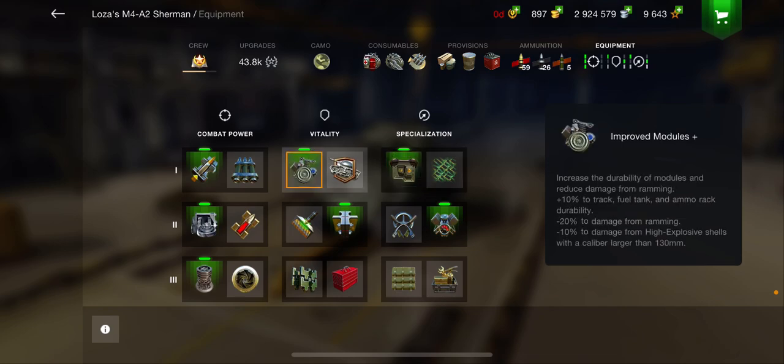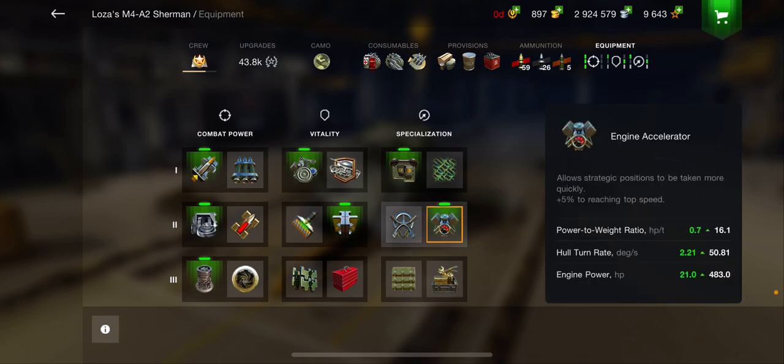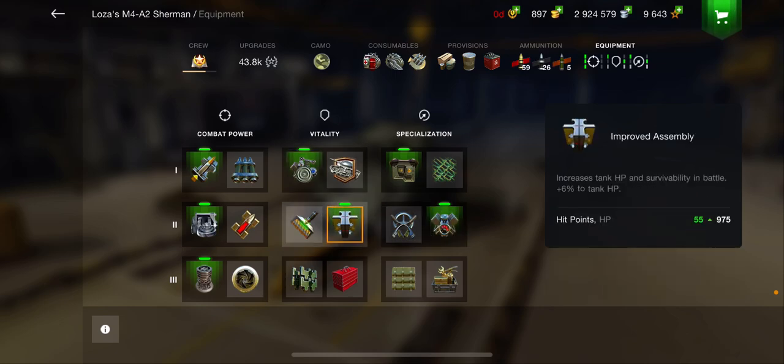Finally, you want improved optics. Definitely suggest the improved modules — that way you're going to have 10% less damage from those high explosive shells from KV-2s and smashers, because they will be able to penetrate you very easily. Also, engine accelerator and the improved assembly because you need as much health as you can get.